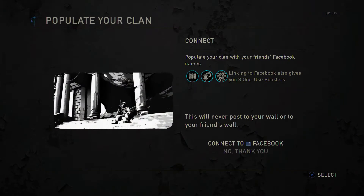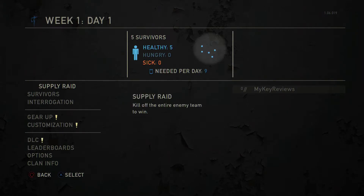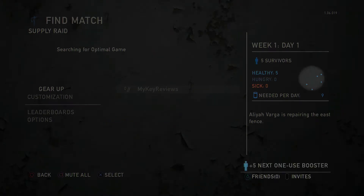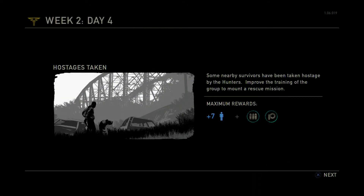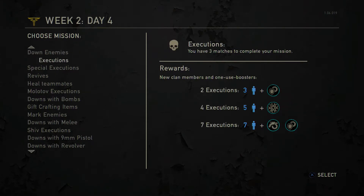If you're not playing on a sub-account, you can connect to your Facebook account where it will import all your friends' names onto the metagame. The whole point of the metagame system is to survive until the end of 12 weeks. Each online game counts as one day and depending on how well you do, you'll either be gaining extra clan members or losing them. There are also extra challenges along the way, where you'll have to complete a task within 3 game days or face losing most if not all clan members.